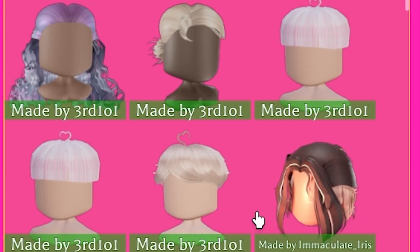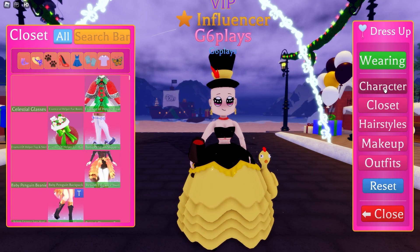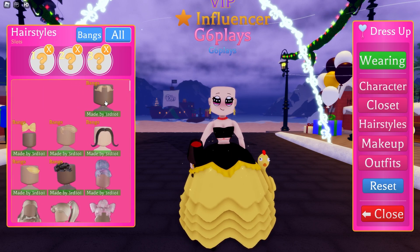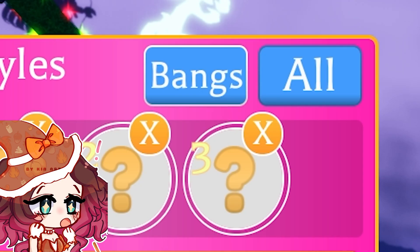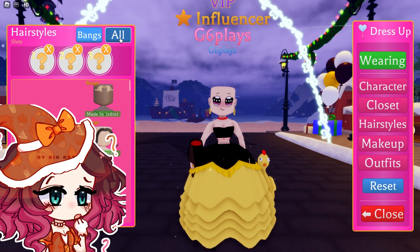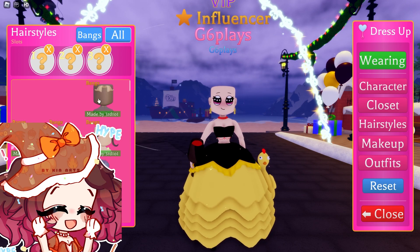There is a lot of new hairs. So let's go ahead — we're going to take off the little hat that I'm wearing so you guys can see the hairs better. And let's go ahead and go to the hairstyles. So we have all these bangs here, and you can now sort it by just bangs or just to see all of them. I think there should also be an option to sort it by just hairstyles too, but that's pretty cool.